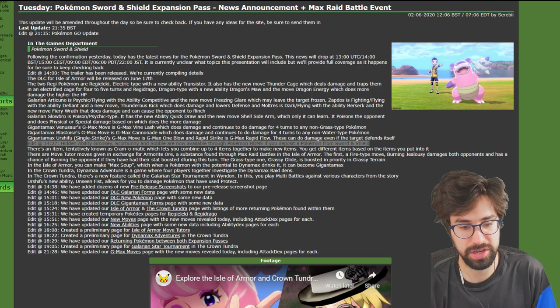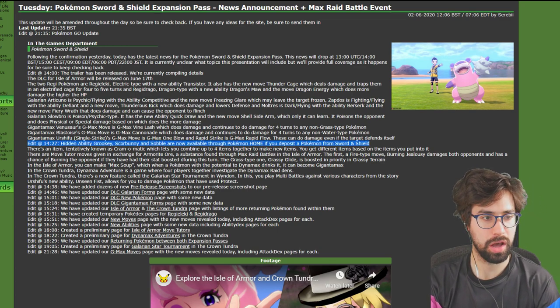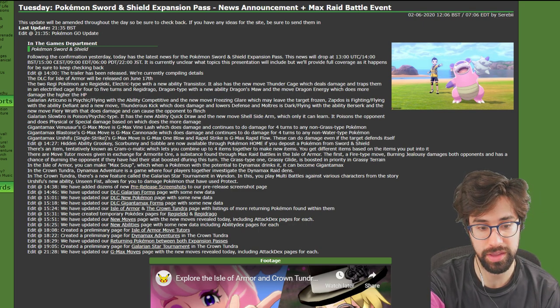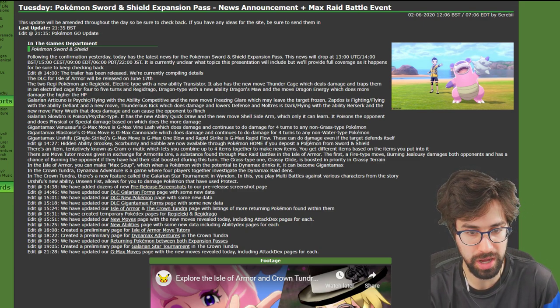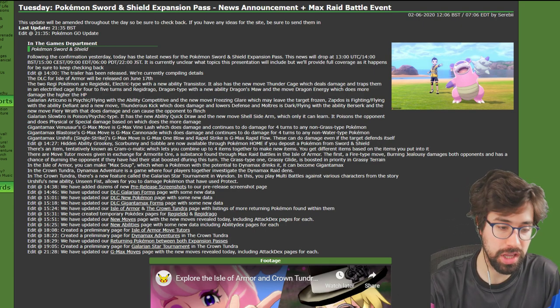I am on Serebii.net, my personal favorite source of Pokemon news. When the trailer dropped — I believe it was two days ago, I've kind of lost track of time — they made an announcement saying they have released the starters' hidden abilities. You can get these hidden abilities via Pokemon Home if you deposit a Pokemon from Sword and Shield.